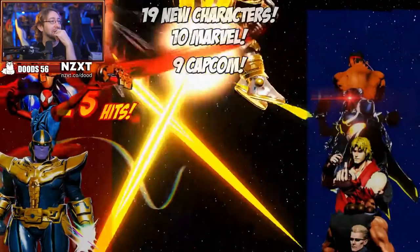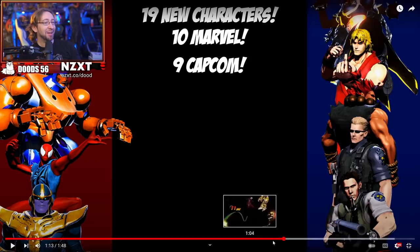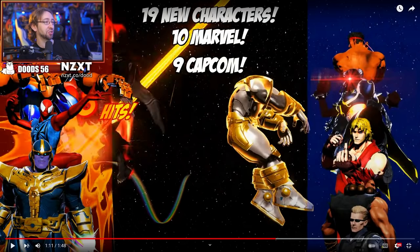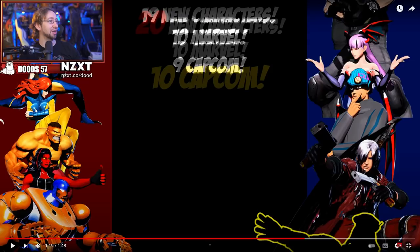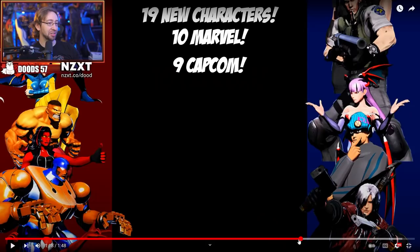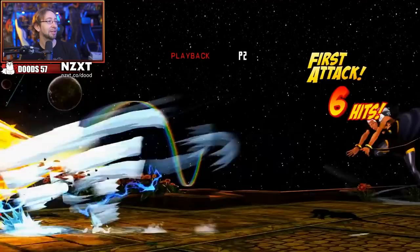Oh my god, Ken — look at Ken! Ken is actually a real boy now. Thanos looks crazy. Let's actually take a look at some of the characters. Evil Ryu actually has a real skin now — he's not just Ryu colored differently. Ken's a real boy. Wesker and Chris — yeah, yeah, yeah. DMC1 new model Dante up here.